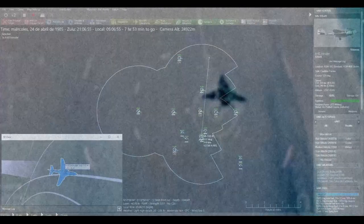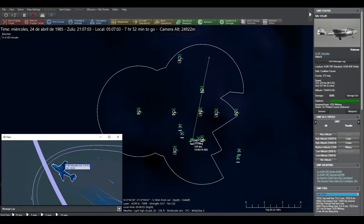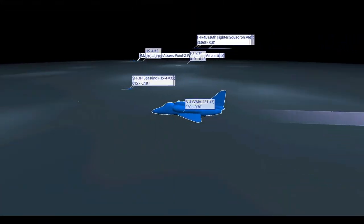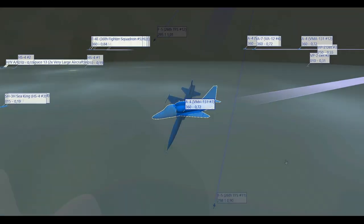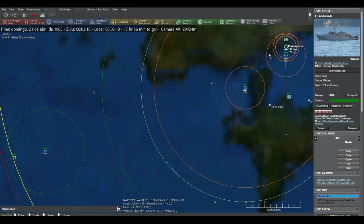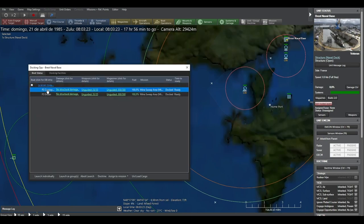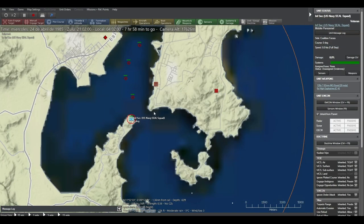Dominating the battle space will allow you to blind your enemies' ability to communicate and coordinate. Perform deep strikes into enemy territory to neutralize high-value targets. Take control of your forces, manage old and new units, and utilize aging equipment pressed into service as losses climb to unmanageable levels. Conduct amphibious and docking operations as you hold the line against Soviet forces steamrolling their way through Norway.